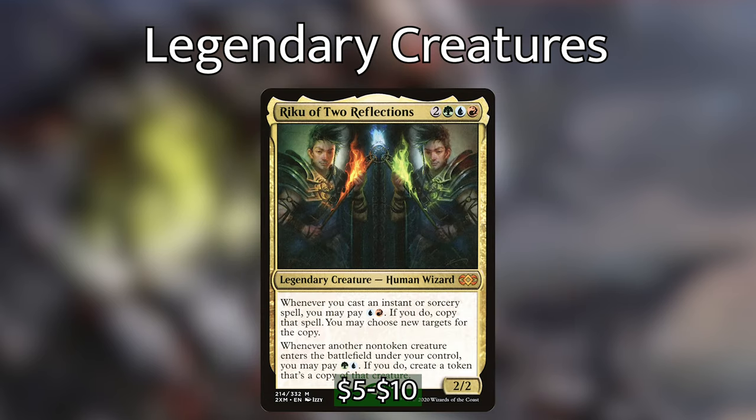Riku of Two Reflections is 2 blue-red-green for a 2/2 human wizard. Whenever you cast an instant or sorcery spell, you may pay blue and red — if you do, copy that spell and choose new targets. Whenever another non-token creature enters the battlefield under your control, you may pay green-blue — if you do, put a token that's a copy of that creature onto the battlefield. Some nice redundancy to our creature copying — we can cast our creatures and then make tokens of them with Riku.